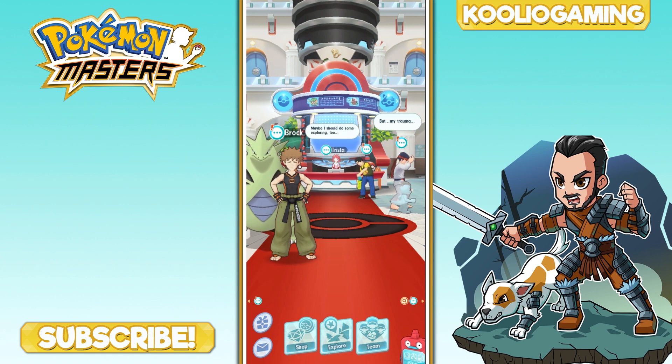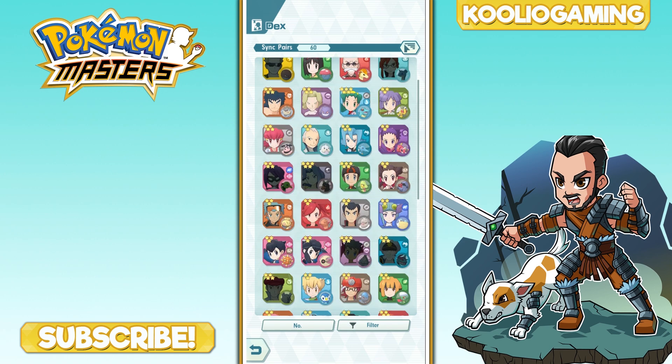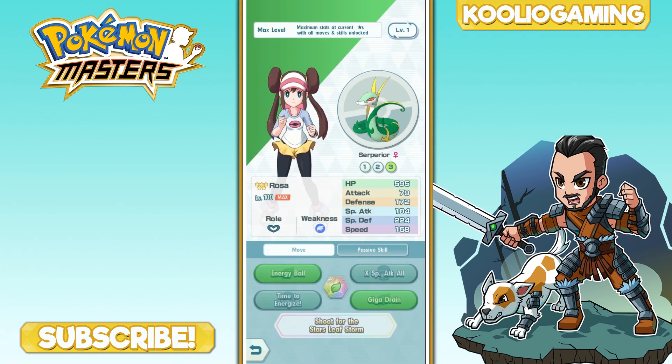Let's talk about the best support in the game, and probably the best Pokemon in the game solely because of the moves they have. This Pokemon is one you get early on and is absolutely incredible — that is Snivy, who eventually becomes Serperior. Rosa and Serperior are in many people's minds the best or top-tier Pokemon in the game, mainly for two reasons. First, it has an X Special Attack for everyone on your team.